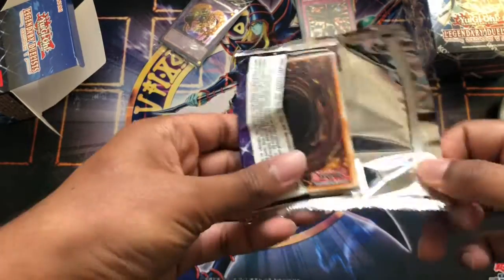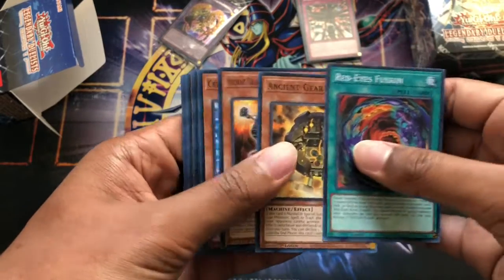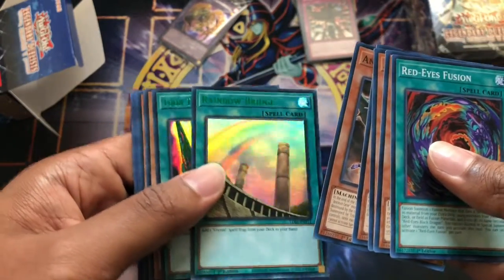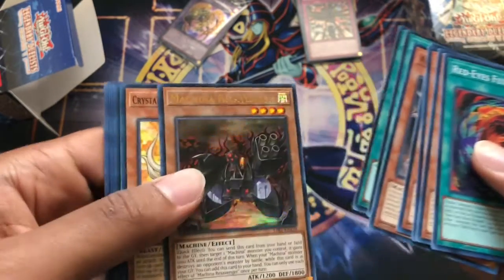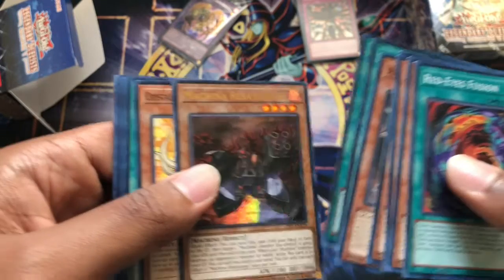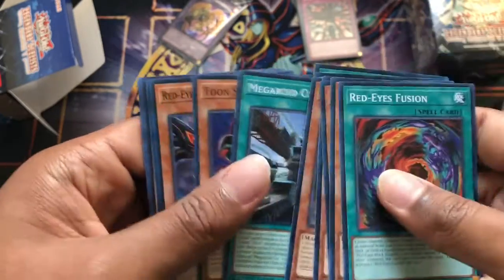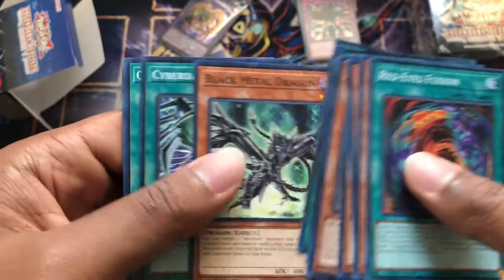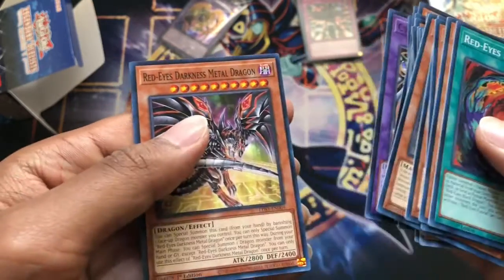Some other cards I like in here are the Red-Eyes Black Dragon Ultra, because that's the first time they actually have the full name 'Red-Eyes Black Dragon' instead of like 'Red-Eyes B. Dragon' technically. Rainbow Bridge — that's obviously a green Ultra, you can see it's popping. Toon Table of Contents green Ultra, and a Machina Re-Savager. Crystal Beast Amber Mammoth, Mega White City, Someone's Call, Red-Eyes Darkness Dragon, Ancient City Rainbow Ruins, Black Metal Dragon, Cyber Dark Impact, Curse of Red Stone, Cyber Dark Dragon, and Red-Eyes Darkness Metal Dragon.